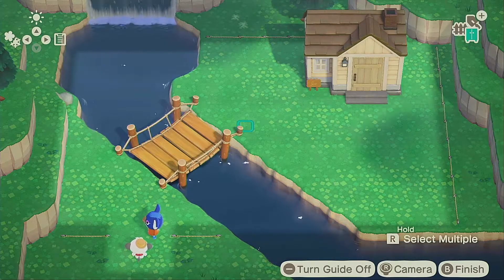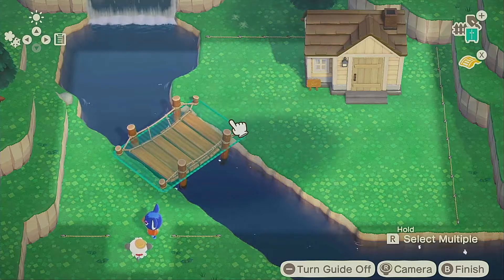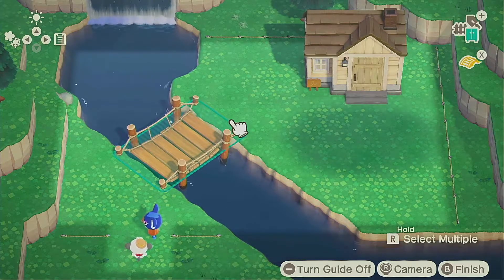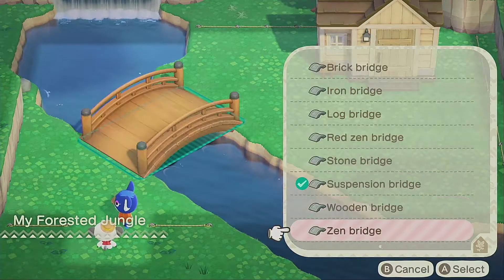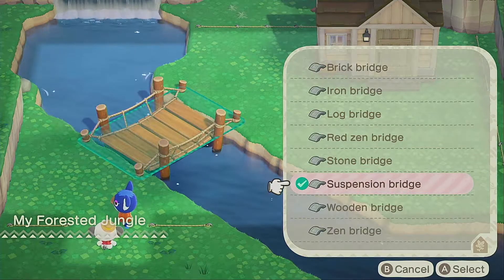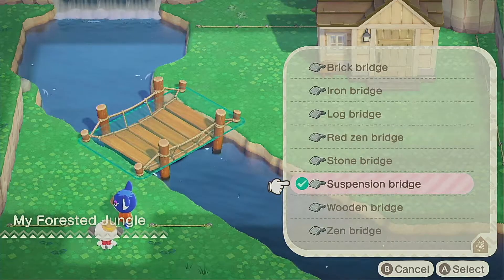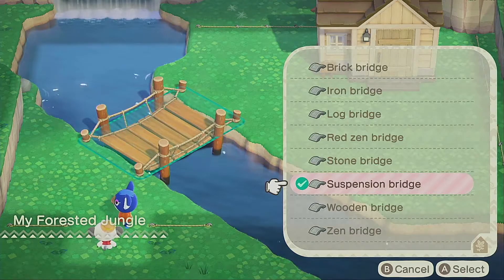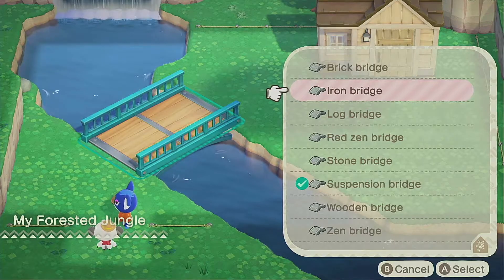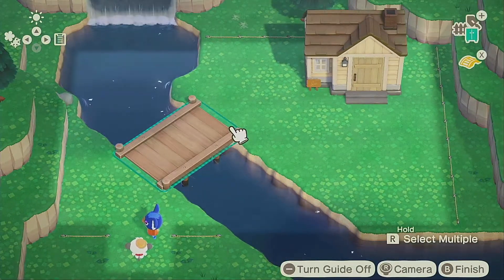So the first thing — I was today years old when I realized that you are able to actually customize and change the bridges, guys. Did anybody else know this? Leave it in the comments if you were aware and I'm just out of tune with everything. So let's customize the bridge and do something kind of fun. I kind of like the log. The suspension bridge kind of fits the jungle vibes, but I just wanted to take this opportunity to showcase it in a video that you now have the option to change the bridge connected to your villager's home in Happy Home Paradise. I think I'll go with the wooden bridge. I might change my mind a little bit later, we'll see.